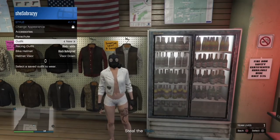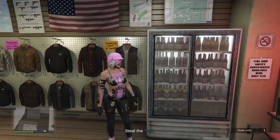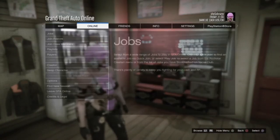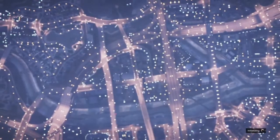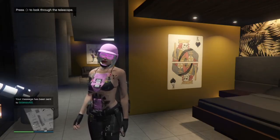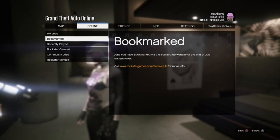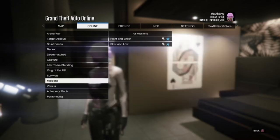Next equip your character with whatever belt you want to merge onto this outfit. If you do not have a belt I'll leave the link below on how to get it. Then pull up your GTA phone and quit this mission. Once you're back in the online session we're going to start up a job called Slow and Low — I will leave the job link in the description.